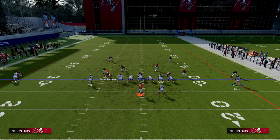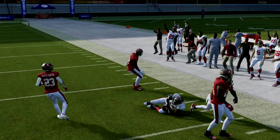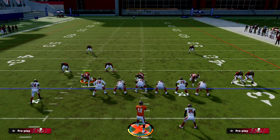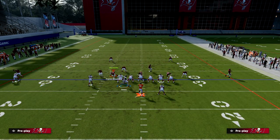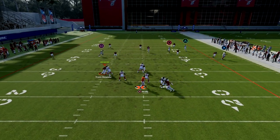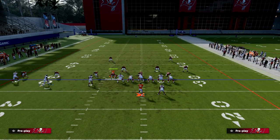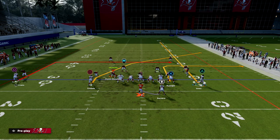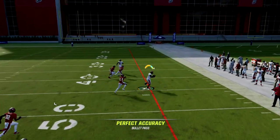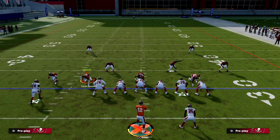Against Cover 2, the crosser is going to be open — it gets really deep down the field and is one of the better routes in the game now that we have time to throw it. Blitzing is still powerful and sheds are still good, but play-action blocking helps neutralize edge threats. If they drift too far back, you've got the in-route coming in behind the crosser. This is a really nice two-by-two passing concept — a Y-cross — which I think is probably the best deep vertical type passing play in the game.